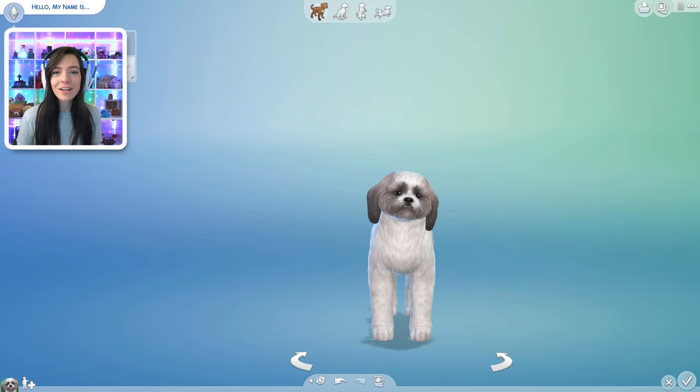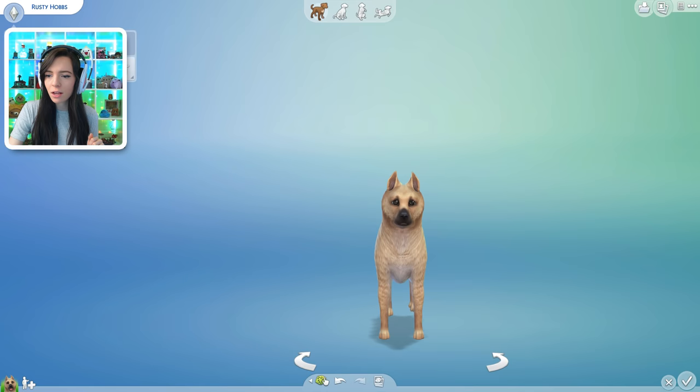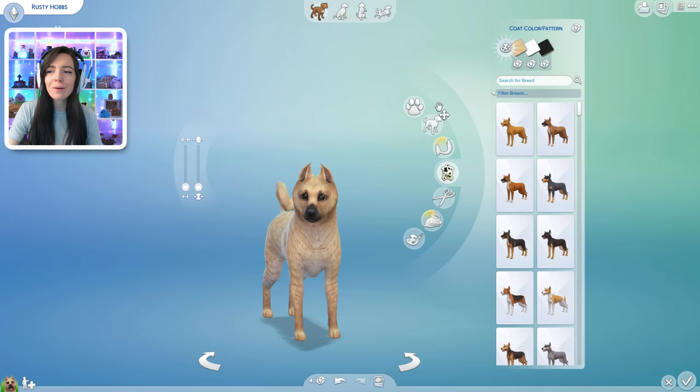So today we're gonna try to make some really cute animals with random genetics. I'm gonna start with the boy dog and I gotta give him a name. So your name is Rusty — Rusty Hobbs. That's kind of cute. Now let's randomize your entire body. Whoa, this is a cute doggy.